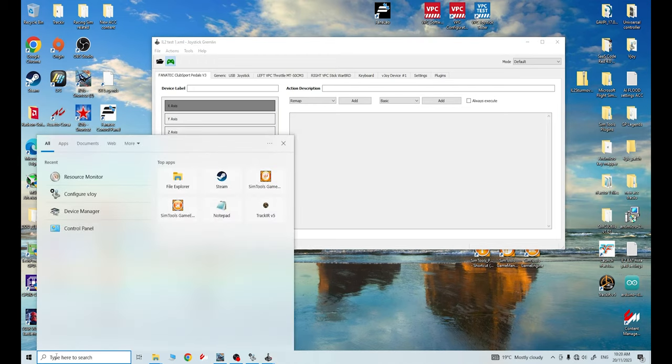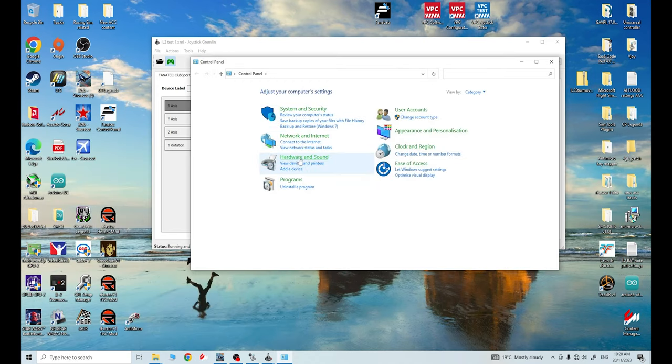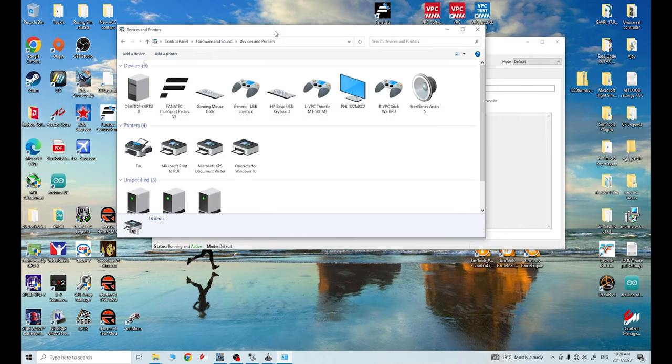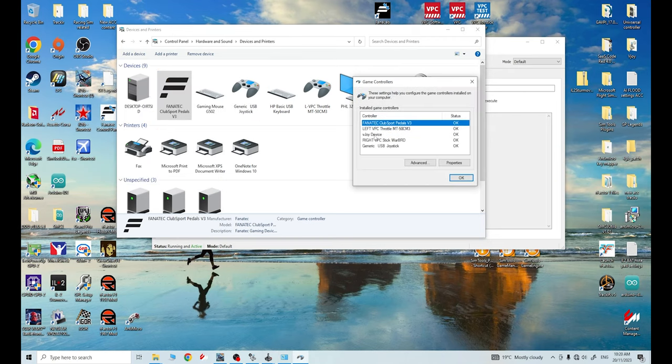Come to Control Panel - if it's not coming up automatically, type 'Control Panel' in your search bar. Click on 'Hardware and Sound,' then 'Devices and Printers.' In your Devices and Printers, whatever your pedal set is should show in here. Hover over it, right-click, and with those options select 'Game Controller Settings.' Then go to your vJoy device.